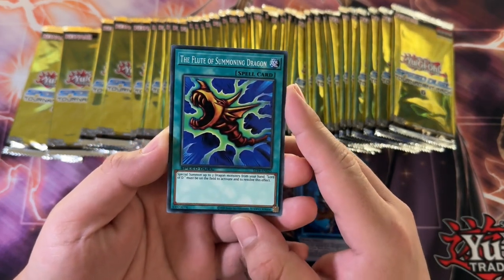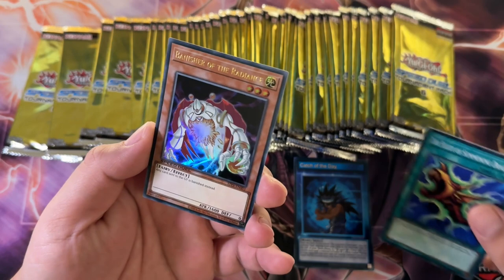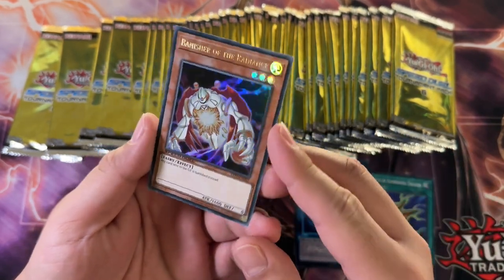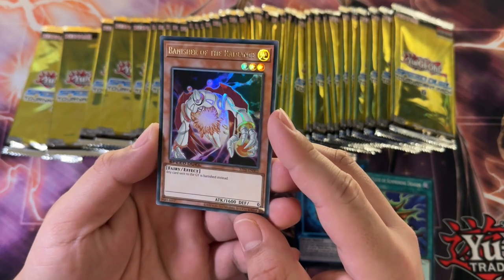The Fluid of Summoning Dragon — that's a weird one, for sure. Okay, we're starting off hot here. Banisher of the Radiance. This is an Ultra Rare.